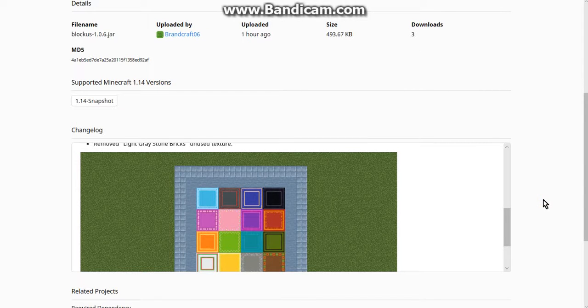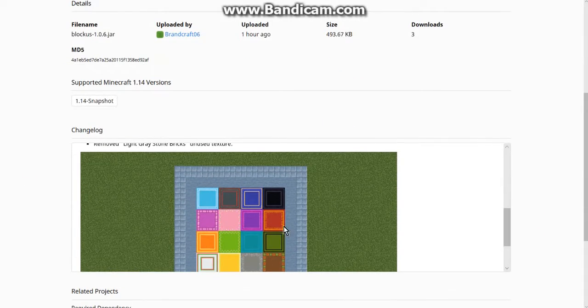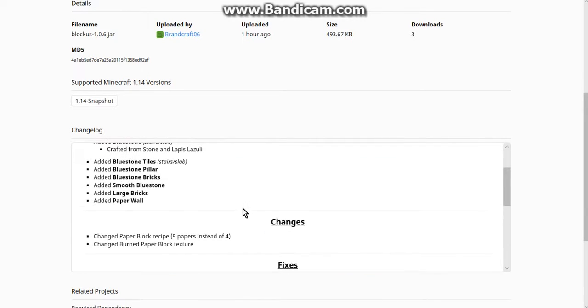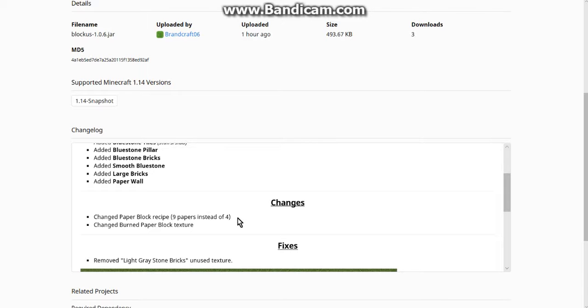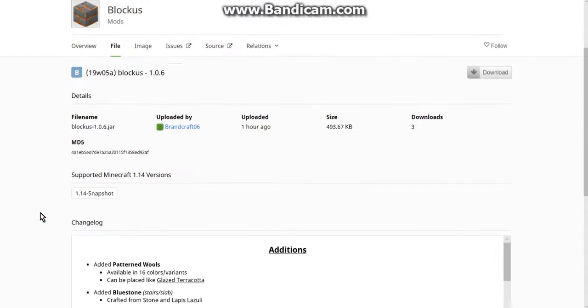Hello everyone, and welcome to a follow-up overview of Blockus version 1.0.6 for Fabric 19W05A. We've got a bunch of patterned walls here, as well as bluestone, recipe changes, texture removal, and so on.